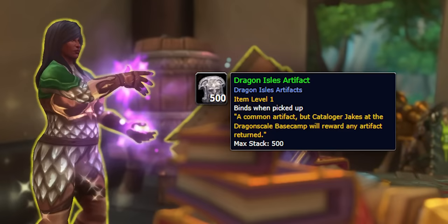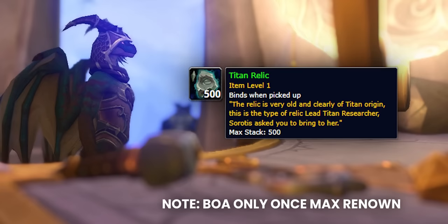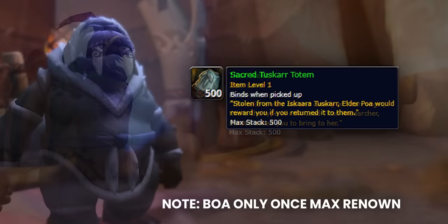Dragon Isle artifacts are bind on account. Expedition and Maruk ones give 25 rep each—it's slightly different for Iskaara and the Accord, but basically they all have those artifacts. Being able to send these over to your alts will be pretty handy for unlocking new crafting recipes and maybe some decent starter gear.